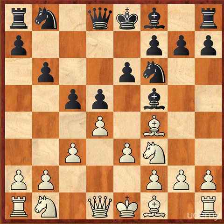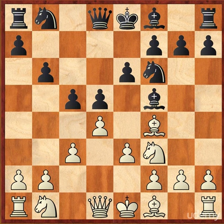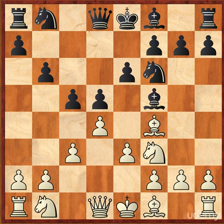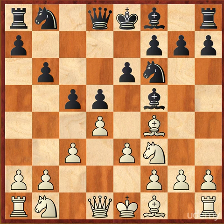In football, blocking is also used to help your teammate score a touchdown. It is the same in chess, where it can be used to help a pawn score or promote. We will be looking at each of these chess examples, referring back to our football analogy as we go along.